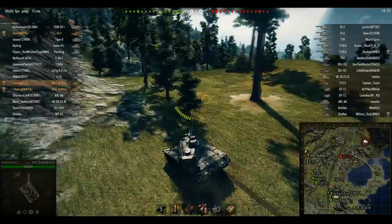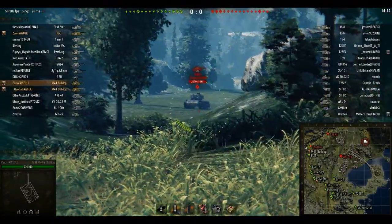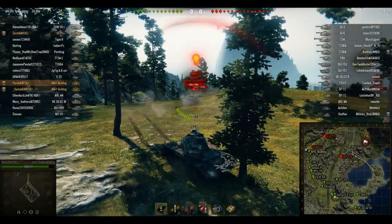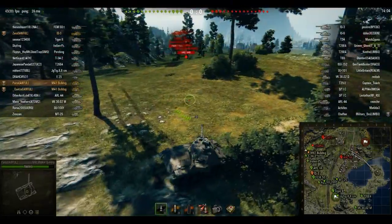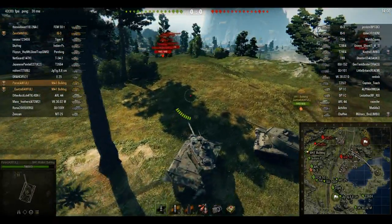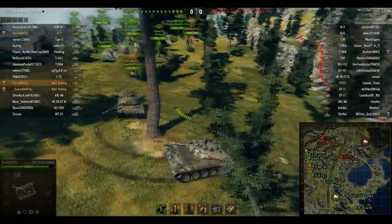So I'm on the south spawn of Serene Coast. I'm going to head up to C1, C2. I generally like to go up here in my medium tanks and light tanks — that's pretty much the only two classes of tanks I play — but you can also bring heavy tanks over here. Here you see in our platoon, Xerov is coming up this way, and especially heavy tanks with strong turrets can be pretty useful over here. So I think this is the main starting position on this map that you really want to use.